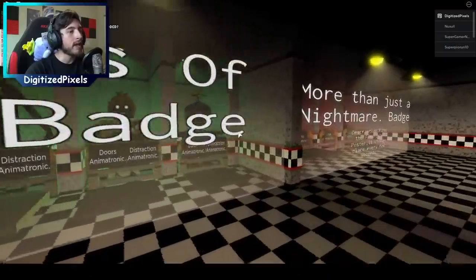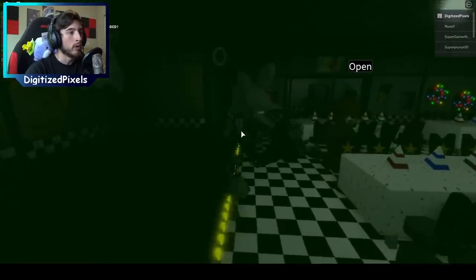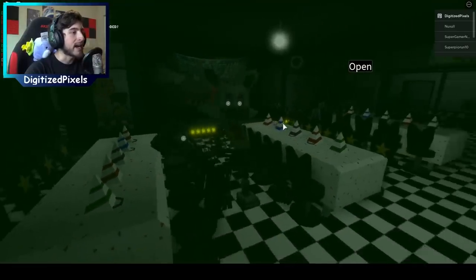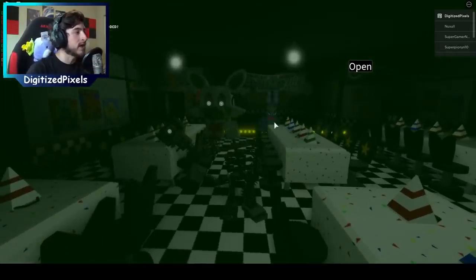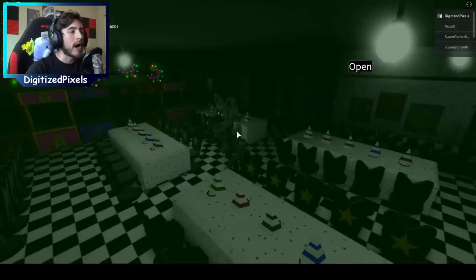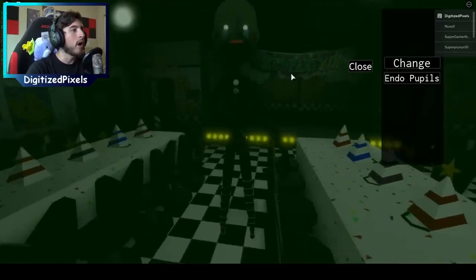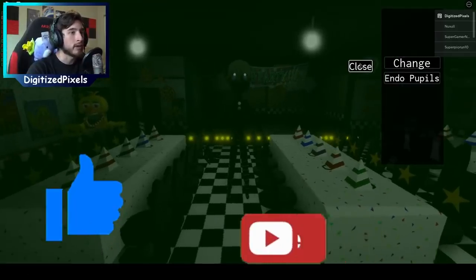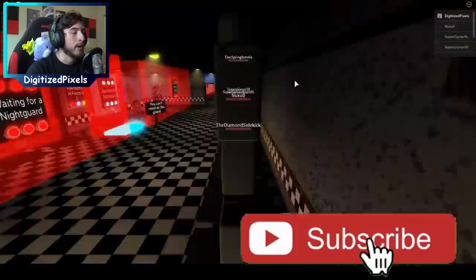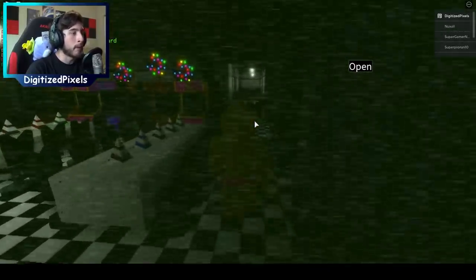Let's check out Mangle — Mangle doesn't have the static animation; I kind of like it like this because you can actually see the map a lot more, but you still have the dark vision aspect. I want the creator to feel appreciated for what they built. Let's become Marionette — maybe all of them are like this. You can change the color tiers: purple and then blue. Now he's Crying Child. Oh, are we dead? We can't move — we died!